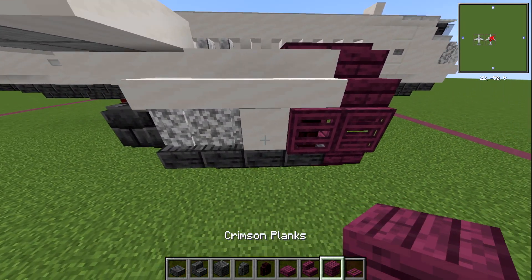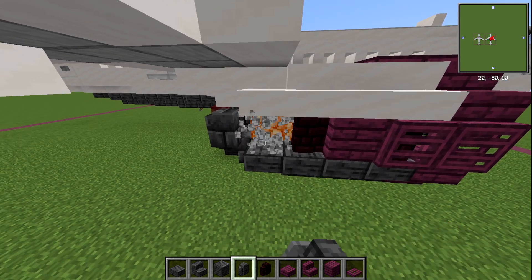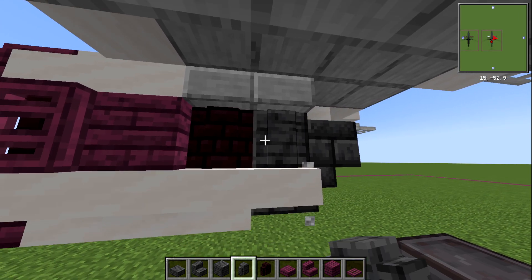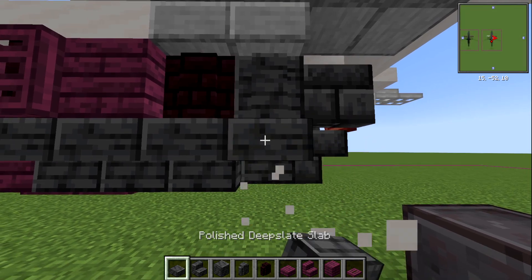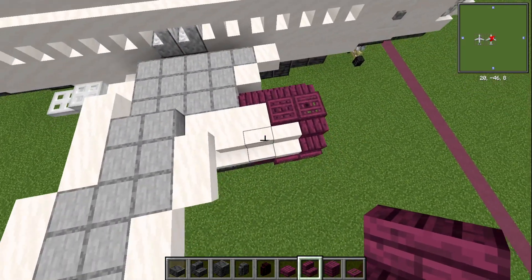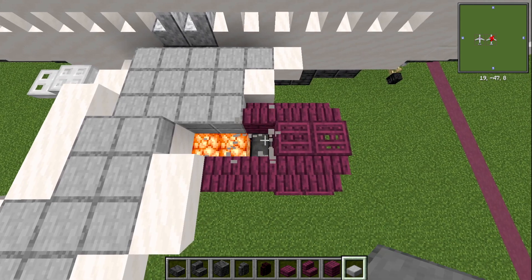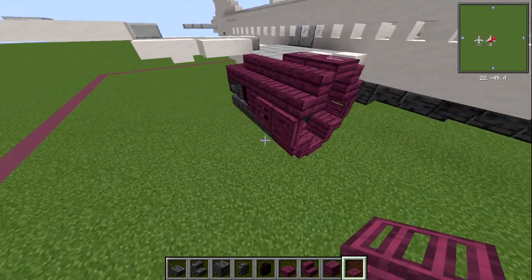On the outside: a crimson plank block, then a nether brick wall, then a polished deep slate wall. Underneath, those three upside down polished deep slate stairs and a polished deep slate slab. On top, two crimson stairs on each side, and then a crimson slab on top. Finally, replace those three smooth stone slabs and re-grab your crimson trapdoor.